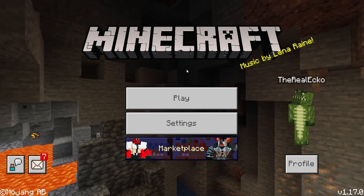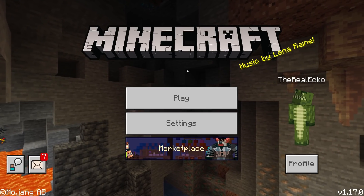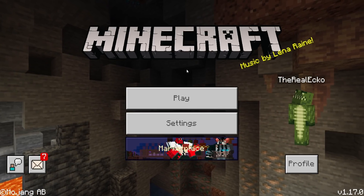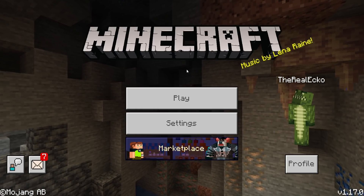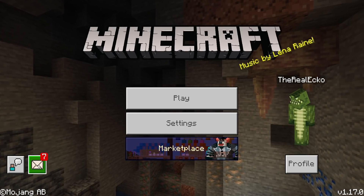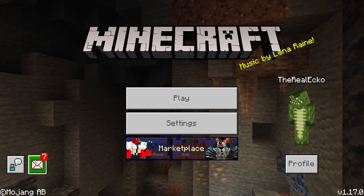The first thing you probably noticed in the background is we have a different panoramic background. Of course for all the Bedrock versions, it features the dripstone, deep slate, copper, amethyst geodes, and so much more. Another change we have is down here for your realm invites — it was previously up here and it was kind of hard to notice sometimes.